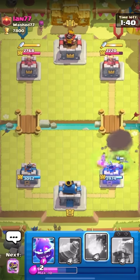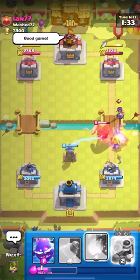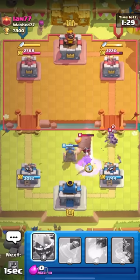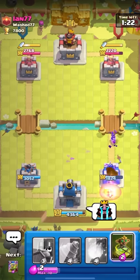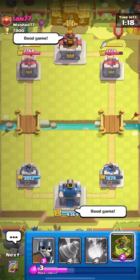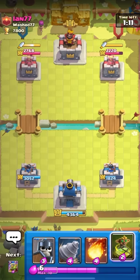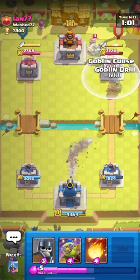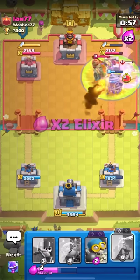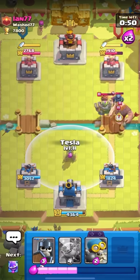I'll use it on defense and just blow everything up, then go for a Tesla on defense. I feel like the Goblin Demolisher is significantly weaker than all the other cards, but it's a very fun card to use. It's definitely my favorite out of the three in terms of having fun, because at the end of the day, games are meant to be played to have fun. I'll probably use it quite a bit in my videos, but just need to see how it works in the meta. I do think the Goblin Curse will kind of break the game. A lot of you were asking in the comments, and I honestly agree - I feel like it's going to need an emergency nerf before it comes out.